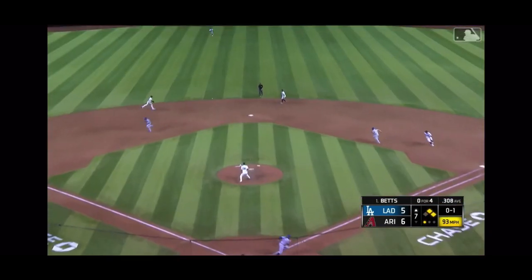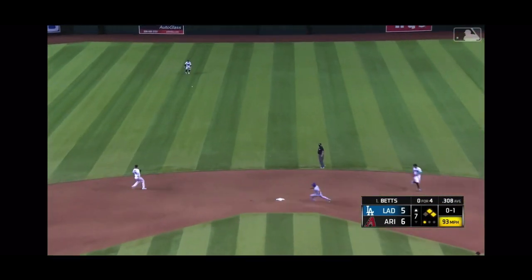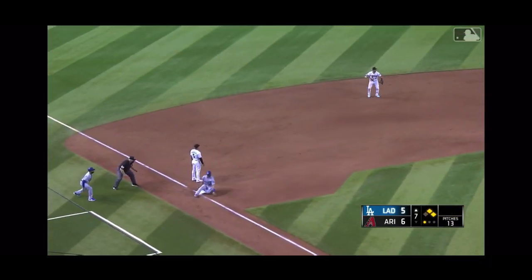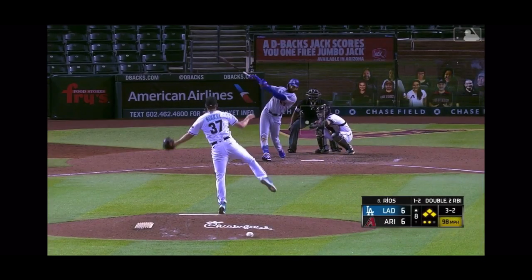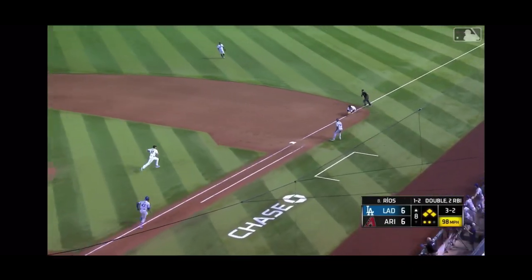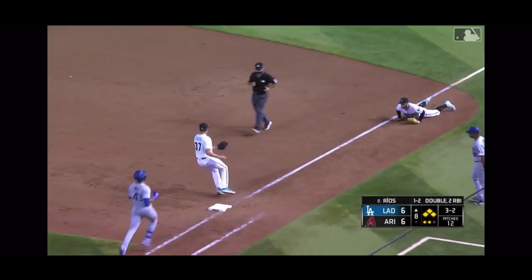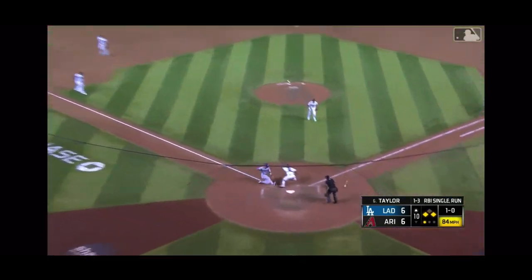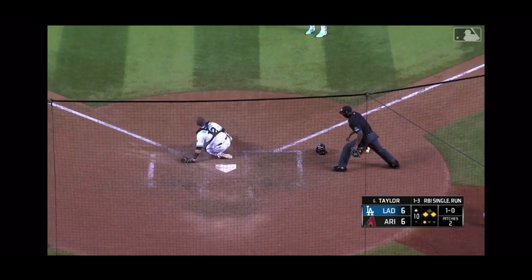One out here. Left it over the plate. Base hit into center field. Rios coming in. Throw heads to third. The Dodgers have come from behind. Ground ball down to first, diving play by Walker. Underhands to Ginkgo for the out. Bouncing ball left side, Escobar misplays it, and the Dodgers take the lead.